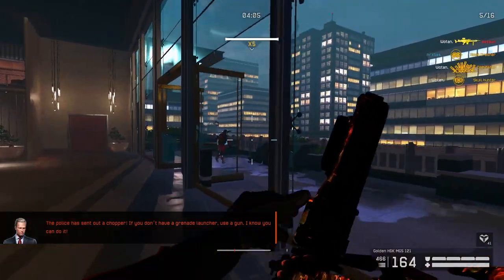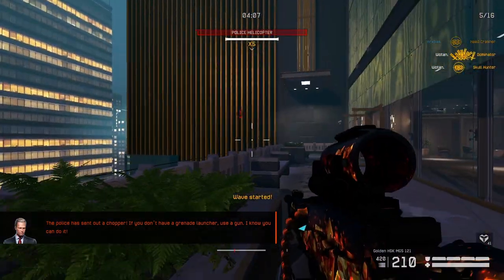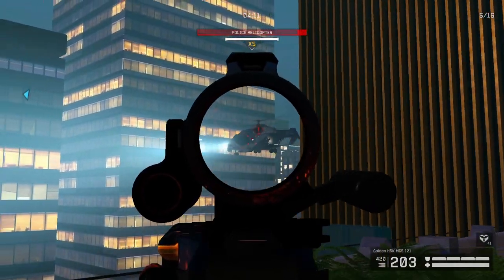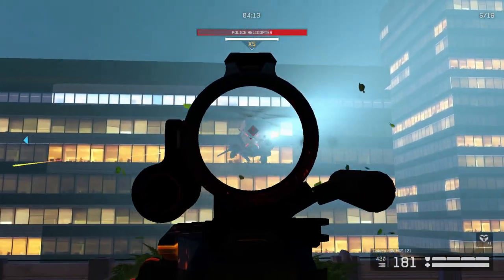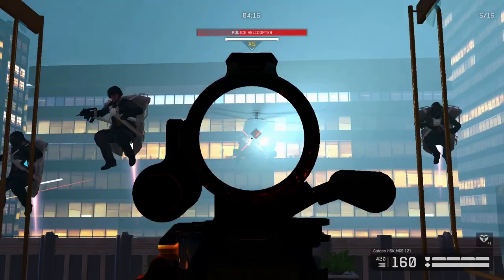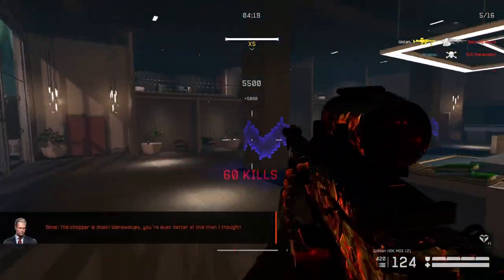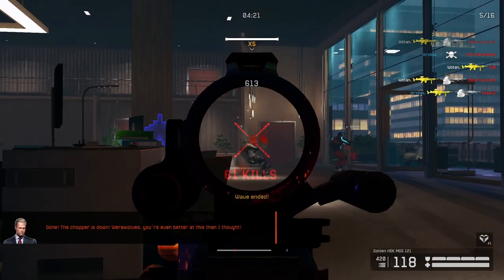Then you get to the first boss, the helicopter. On the first stage, just make sure you take it out as fast as possible. You can already start dealing damage to it by standing on the left side of the balcony. Now just keep shooting the helicopter — you don't even care about the enemies, just shoot the helicopter. Okay, shoot the enemies down.